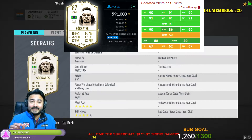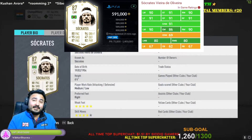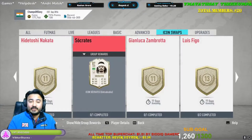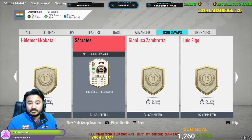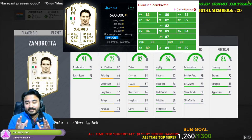Next one is Socrates. Socrates is a great option for a CAM — he is the most height-advantaged CAM you can get, kind of like Patrick Vieira. I rate him 8 out of 10. The only position I would suggest using Socrates is CAM; he is only great at CAM. You can use him as a striker but you'd need great supporting players around him.